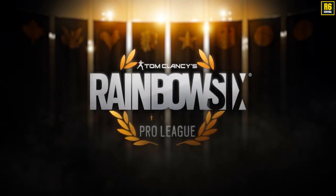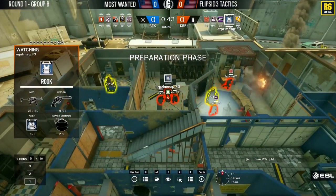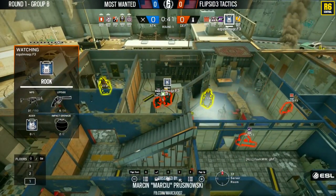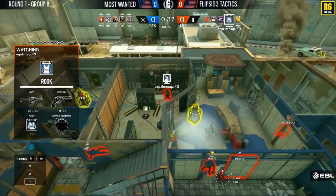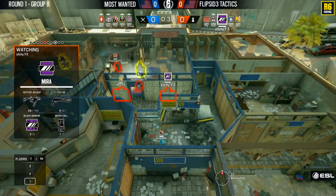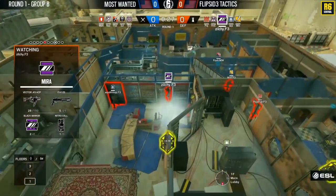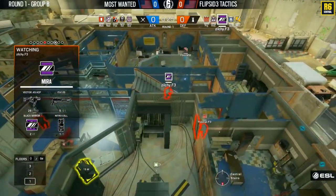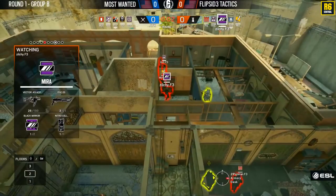Welcome! I'm back with nine new tips from the Pro League game between Flipside and Most Wanted, played on March 28th, 2017. In this video I will break down nine plays from that match and explain how they did it and how you can use it to win more matches in Rainbow Six Siege. This is part of a series I'm doing, so don't forget to hit subscribe if you don't want to miss any of my upcoming videos. And with that, let's get right into the action.